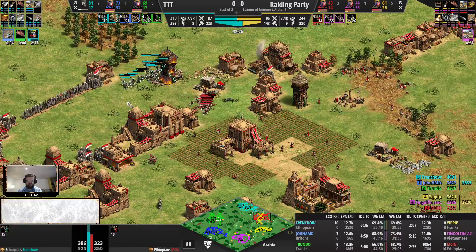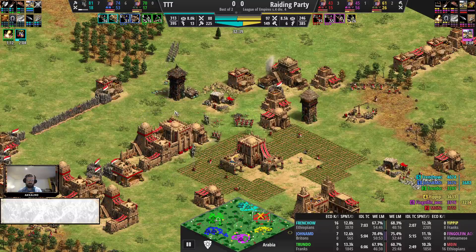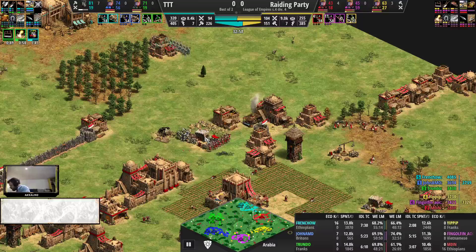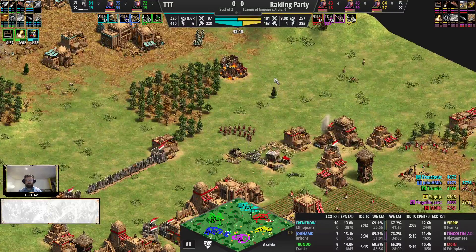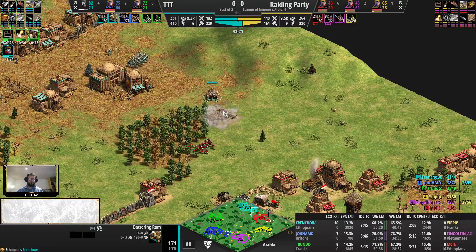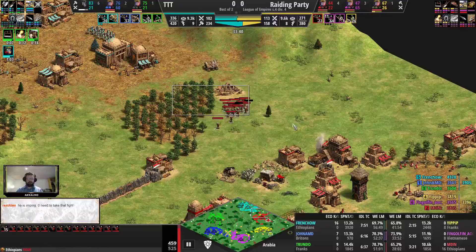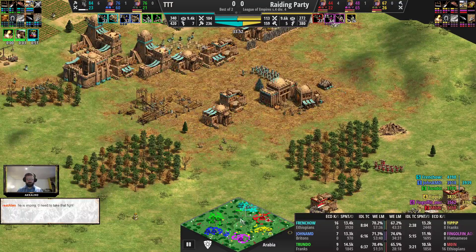Fingol Finn has a slight numbers lead, but fighting under tower fire. Here come Yipip with a few knights to clean up the siege. You don't want to lose crossbow numbers on the way to Imperial Age. Dropping some more ranges to extend the numbers. Castle on the hill for John AMD - could go Imperial Age as well, probably will once the castle is up.